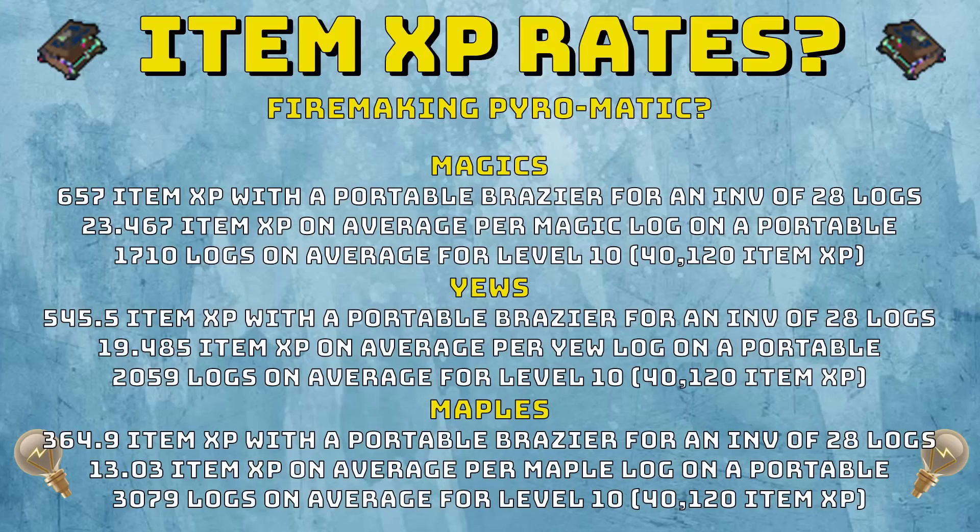You will only need 1,710 logs on average for level 10. This means in about an hour and a half of your time, you can get a level 10 item that you can disassemble for loads and loads of invention experience. This makes firemaking probably the most viable way of training invention other than PVM. The best skilling method for training invention right now is firemaking — it's going to be crazy fast XP if you want to get invention up while skilling and AFK.